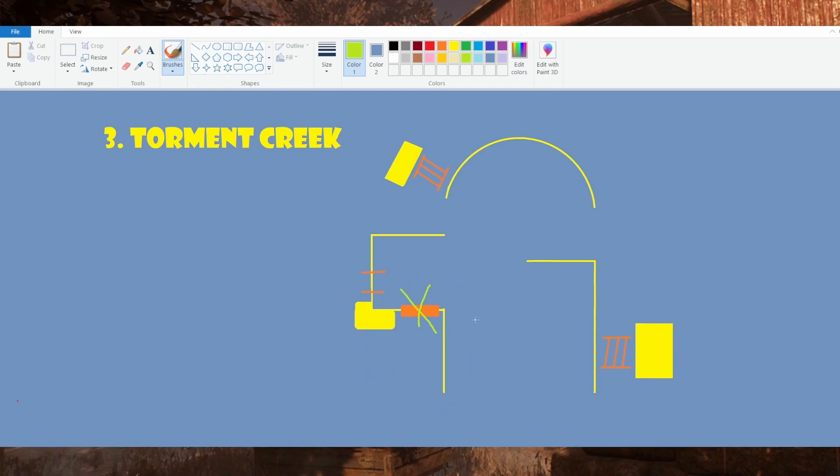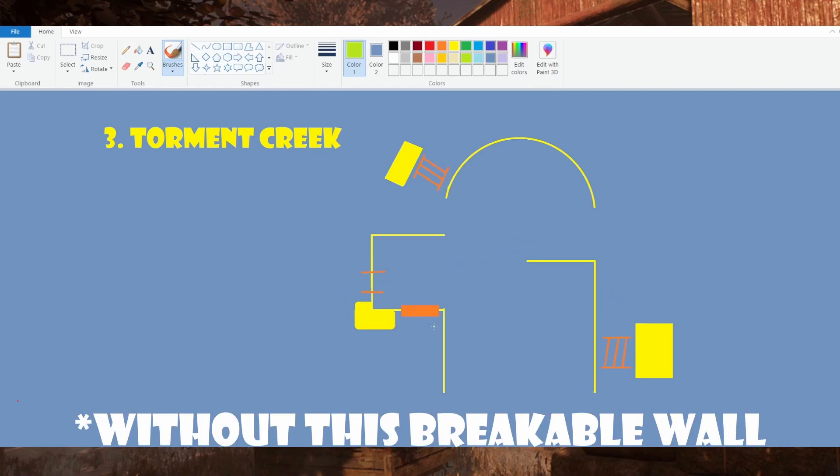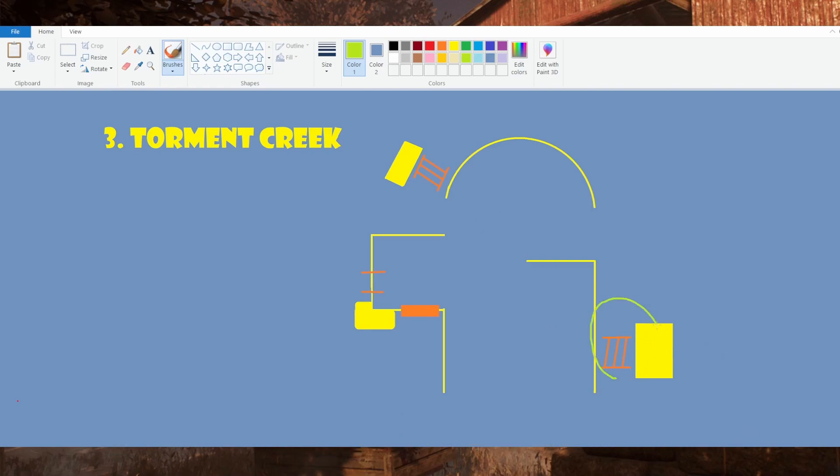For that reason, I recommend breaking this wall as soon as you need to as a killer. It can also get a bit painful if survivors start looping you around this pallet and then, when they are finally being caught up to, they can take the window and maybe make it to this pallet again. Without this pallet it's honestly not such a good structure. These pallets on their own can be looped to waste a bit of the killer's time, but in the end they are not very safe. If you try to vault back and forth here, you're gonna get hit because you cannot see over that high stack. For the most part, if you just hide your red light as a killer and hit here, it's probably gonna be a hit.